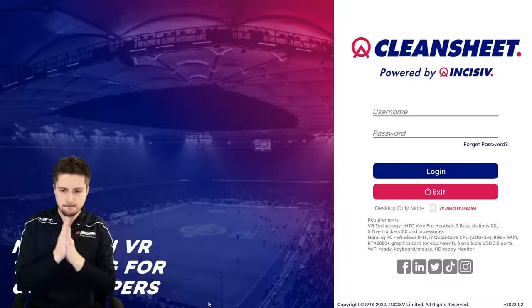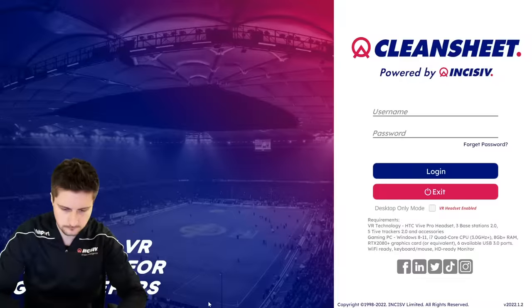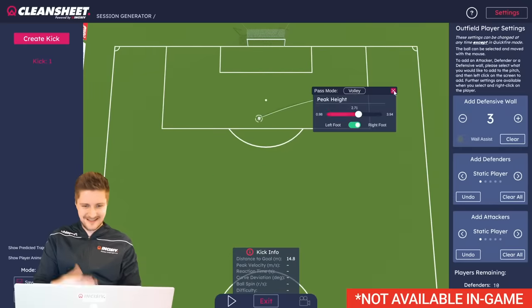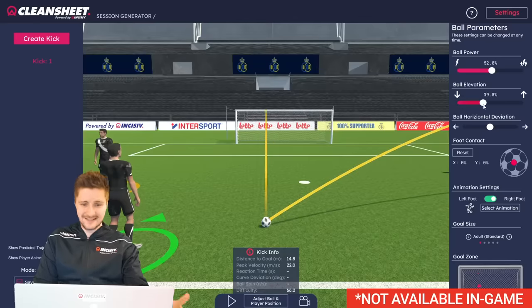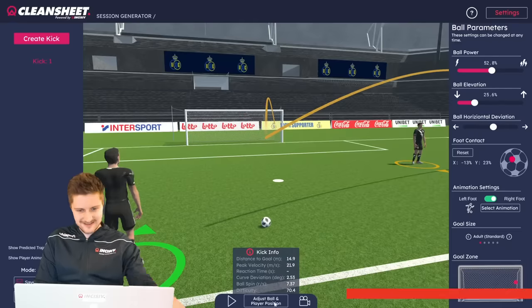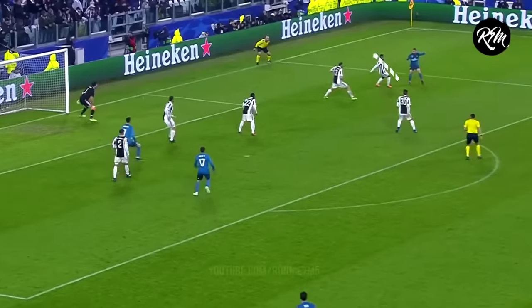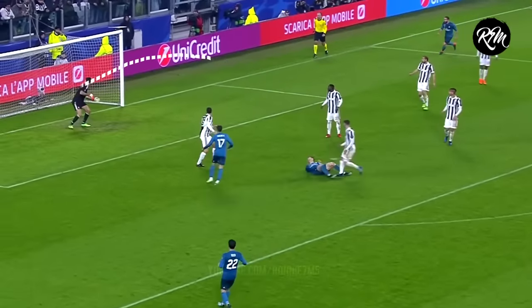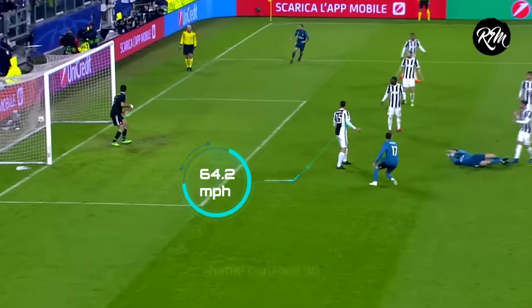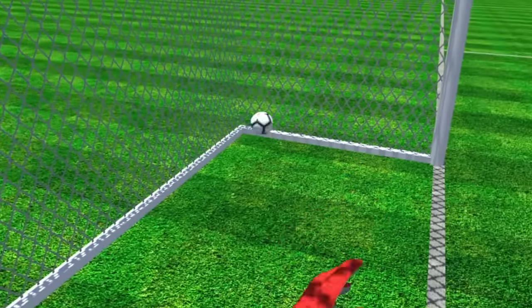Next, I had to go into Clean Sheet to actually create the shots. VR company Incisive has given me special access to Clean Sheet, which allows me to build shots the same way they do for their game. The key to creating these VR shots is to keep them as close to the actual real-life shot as possible. Doing some calculations of the shot's speed, distance, and curve, I was able to translate those real shots into a virtual shot that I can save inside the VR headset. And finally, after some trial and error, we had 5 shots that were ready.